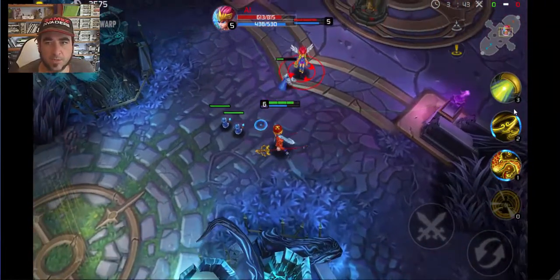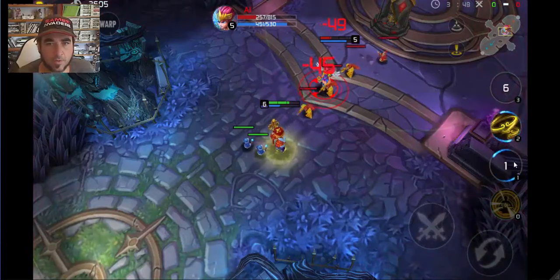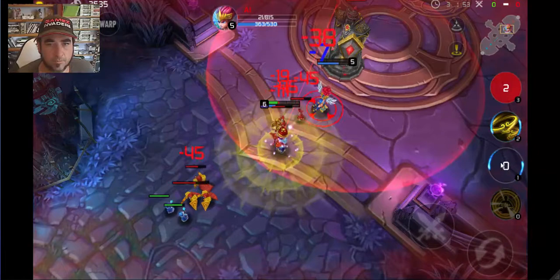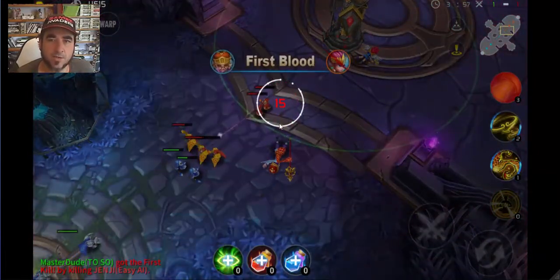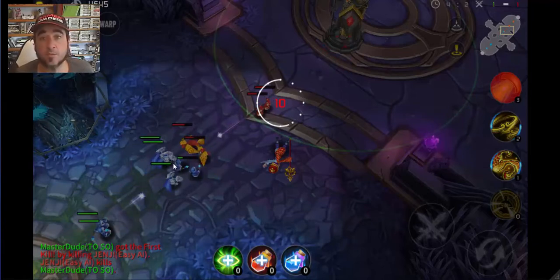I can start using some of my special powers now. The graphics are pretty cool and it seems to work well - I'll have to check it out online against other people. I thought I had to drag these skill icons onto the screen but they don't seem to work the same way as in the tutorial. Whoa - I went too close to the tower so the tower was attacking me along with the minions.